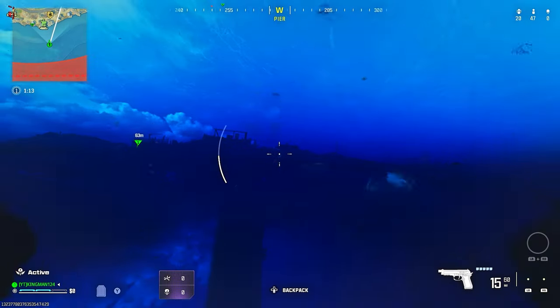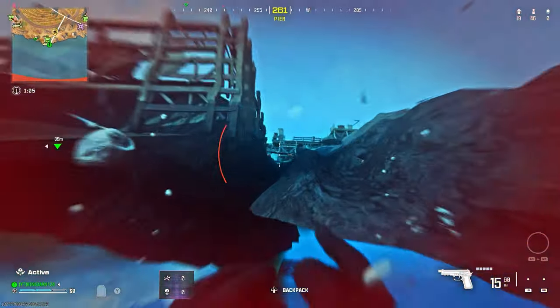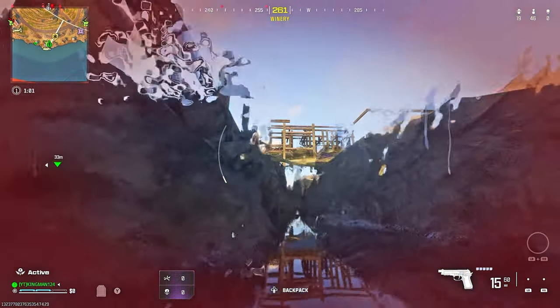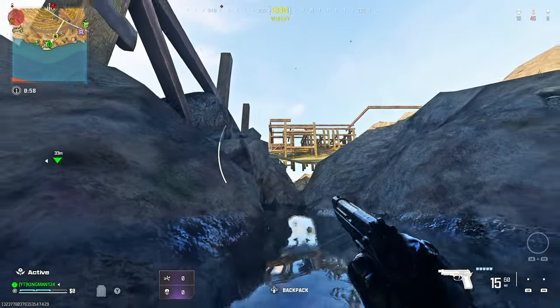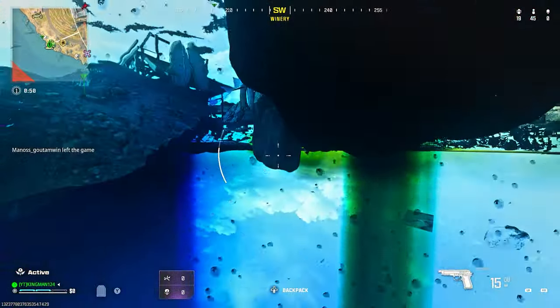Once you've done that, you just want to swim as fast as you can all the way to the surface because your breath is very limited. You want to swim and just hold the X button so you go up. You want to go to where this gap is and wait for your breather to regen, and you can then go wherever you want underneath the map on Fortunes Keep.